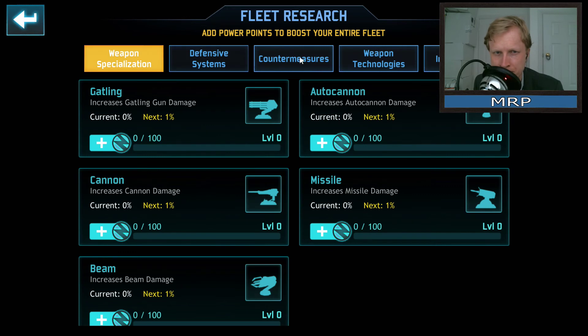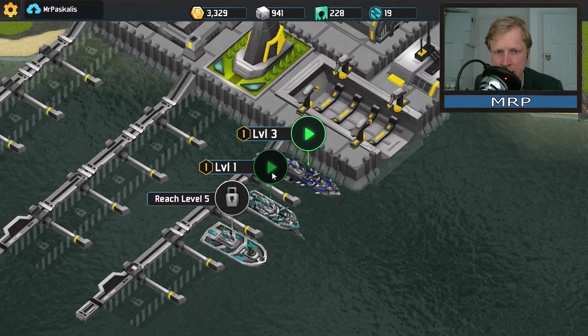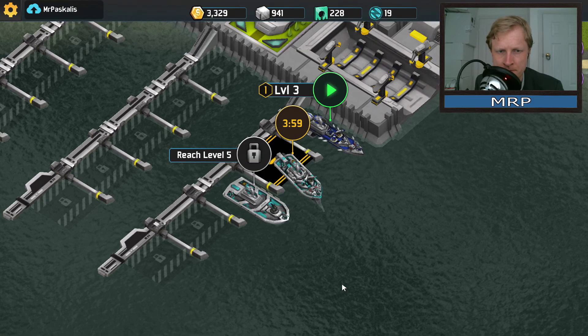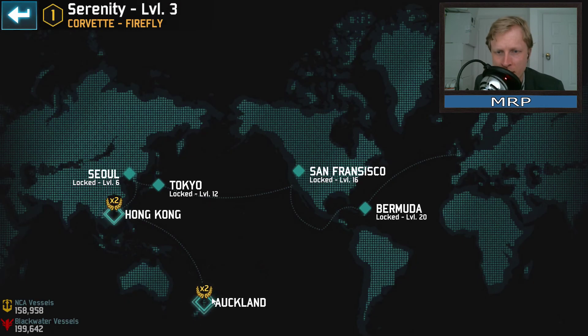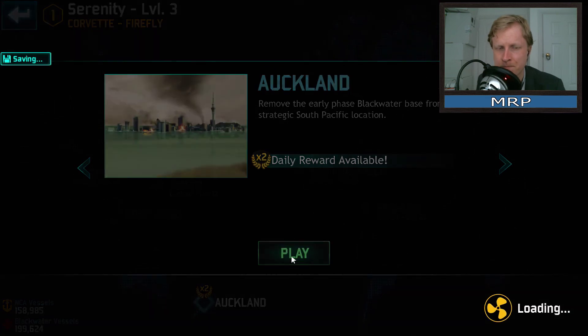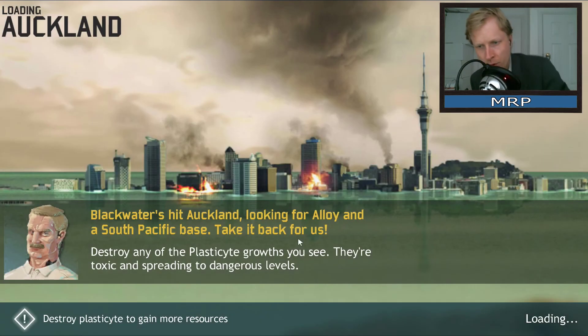Everything is controlled with the mouse, no problem. Let's send this ship on a mission for four hours — it needs a level 12 ship. Let's send this one for four hours. Right now I've done this, done that — the next one says if I complete it apparently I'll get x2 experience. Let's do the daily available mission.